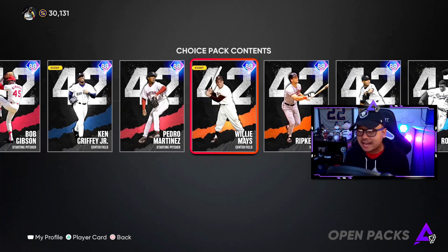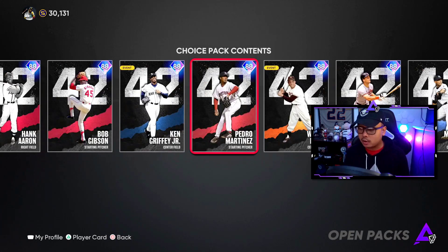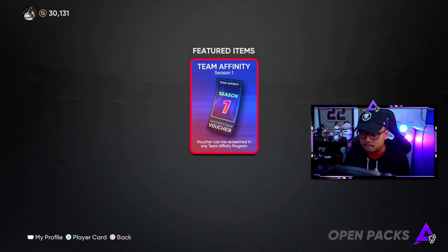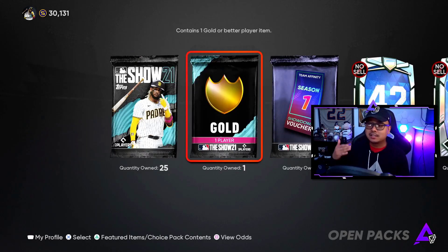That's okay because you're going to need them anyway and they're amazing cards. Every pre-order 42 card that you need — I already got two. I might go with Pedro Martinez here. And then a diamond ball player to beef up your ball player, plus equipment — three total — one diamond equipment and two diamond perks in a choice pack, which is really nice. And then a team affinity showdown voucher. I'm not sure how many vouchers total or how many it can be redeemed for, but I assume it's just one for season one, giving you like three or something.